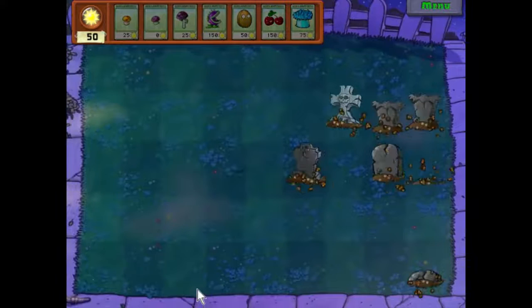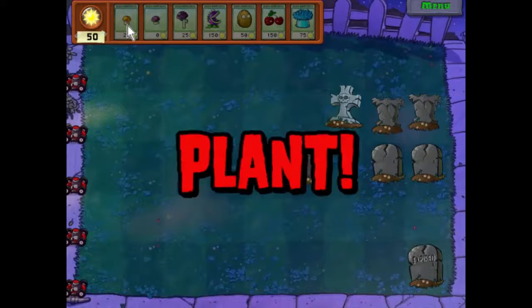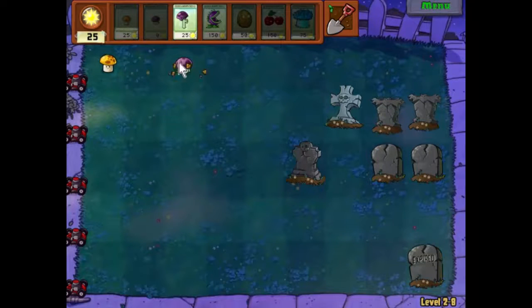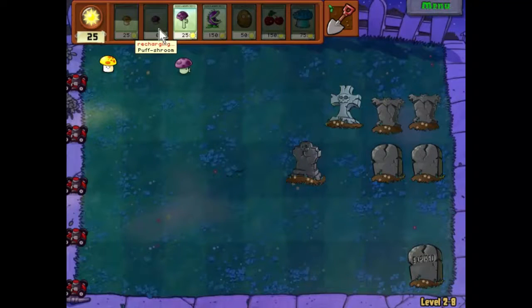Okay, so usual start — let's get the sun shrooms out and we'll start putting some of the scaredy shrooms down. When we have a few of these out — not the scaredy shrooms, I meant the sun shrooms — when we get a few of those out we will start putting the scaredy shrooms out as well. Zombies are coming here.